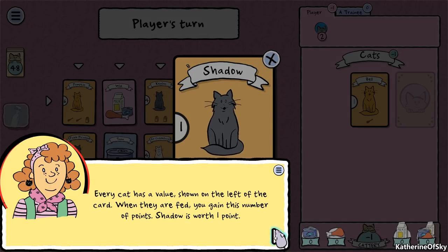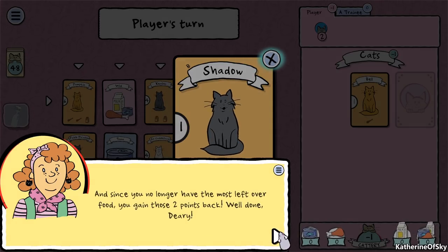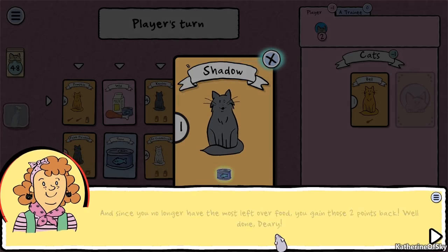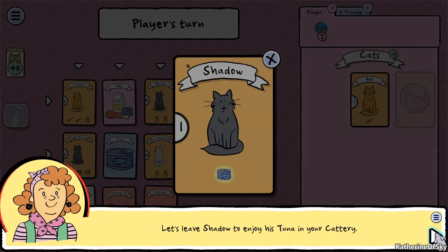Your score has increased by five. Every cat has a value shown on the left of the card; when they're fed you gain this number of points. Shadow is worth one point. Because you now have one less hungry cat you gain another two points, and since you no longer have the most leftover food you gain those two points back. You can take the tuna away from Shadow if you want to feed it to another cat.